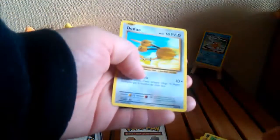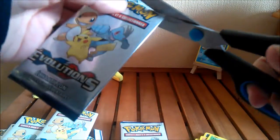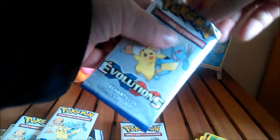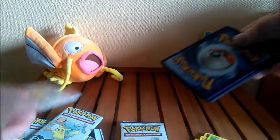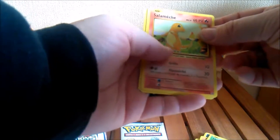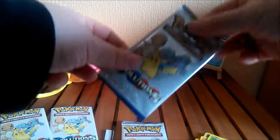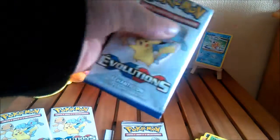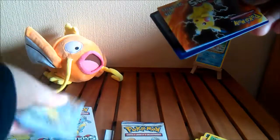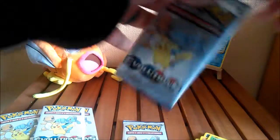Starmie, Pikachu, another Doduo. It might just be that I'm getting very unlucky, or that it's just only commons in here. Charmander, Voltorb, a fire energy. We're down to three packs. Yeah, they really do put that in every single one. A Voltorb, a fire energy, and a Vulpix. Oh boy.